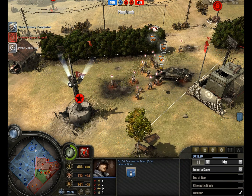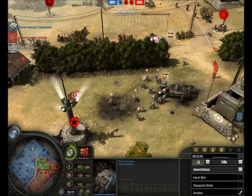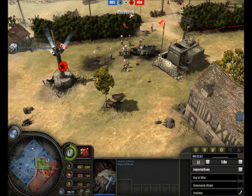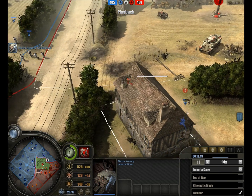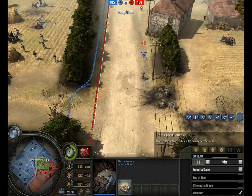Now getting ready for some stormtroopers, and the Sturmarmory is ready. Might be going for a Stug soon. Of course, seeing that armored command truck gives me the impression he's probably going to go for some armor. For that I will probably be needing a Stug. Stuart moving in, forcing those Fallschirmjäger to get out. Still nothing out of the Sturmarmory though.